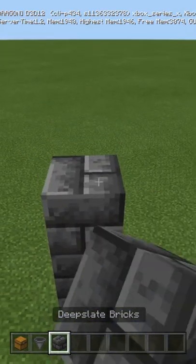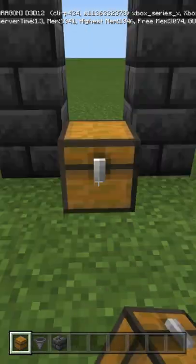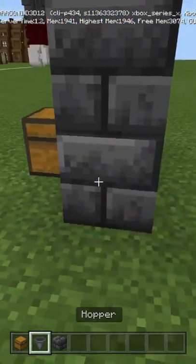First, you're going to build five blocks high with whatever block you choose. Skip a space, do the same thing here. Put down a chest, go behind it and put a hopper facing into it.